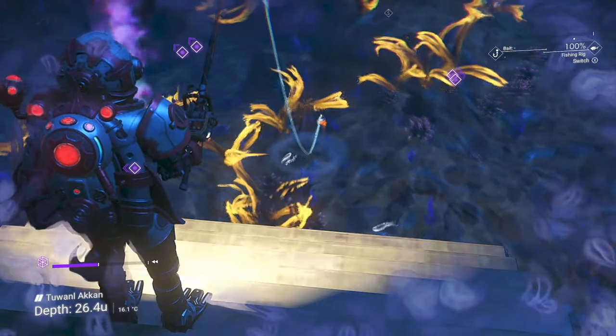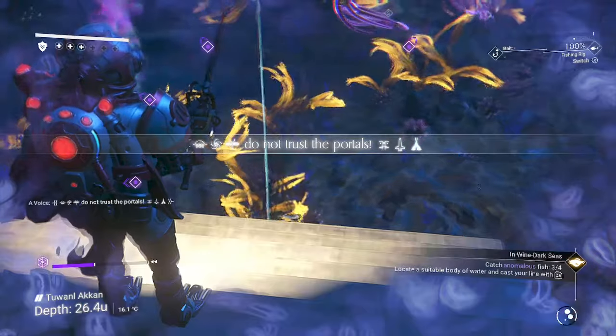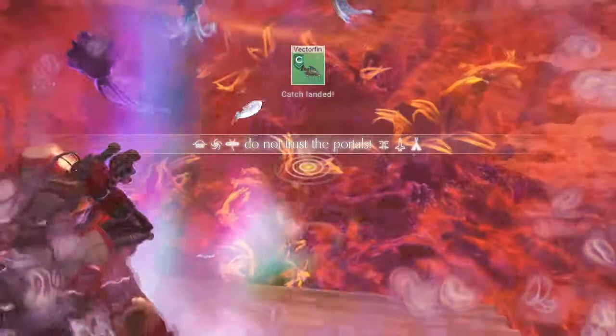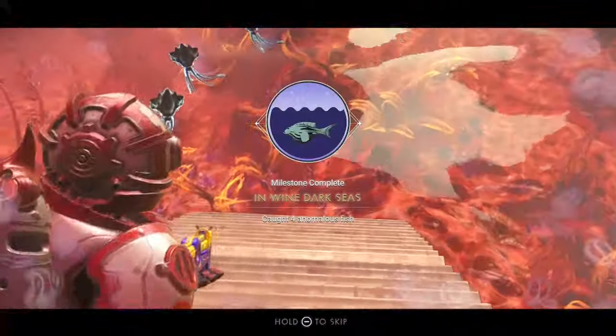Now head to the redacted planet and install your pre-packaged fishing unit. You'll have to fish up four anomaly fish to complete the in wine dark seas milestone. It seems the further the boundary drops, the higher the chance of catching one. Good luck!